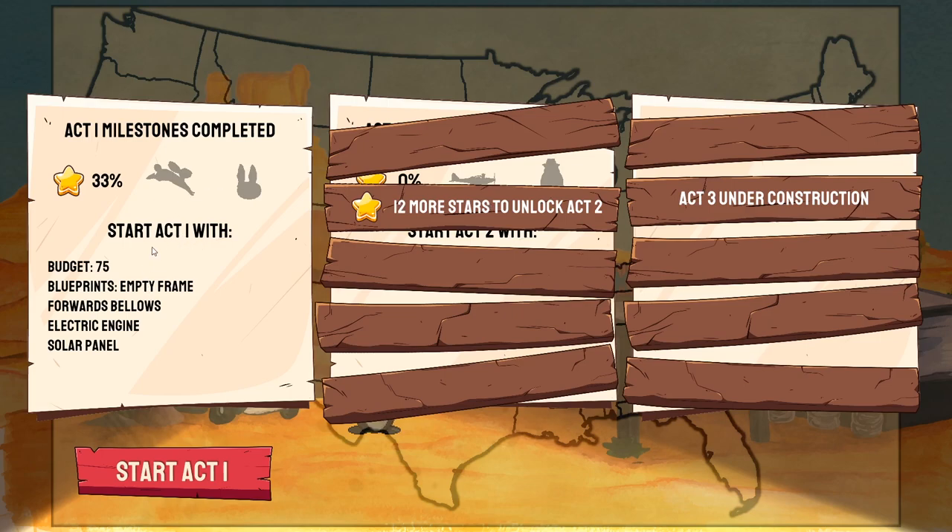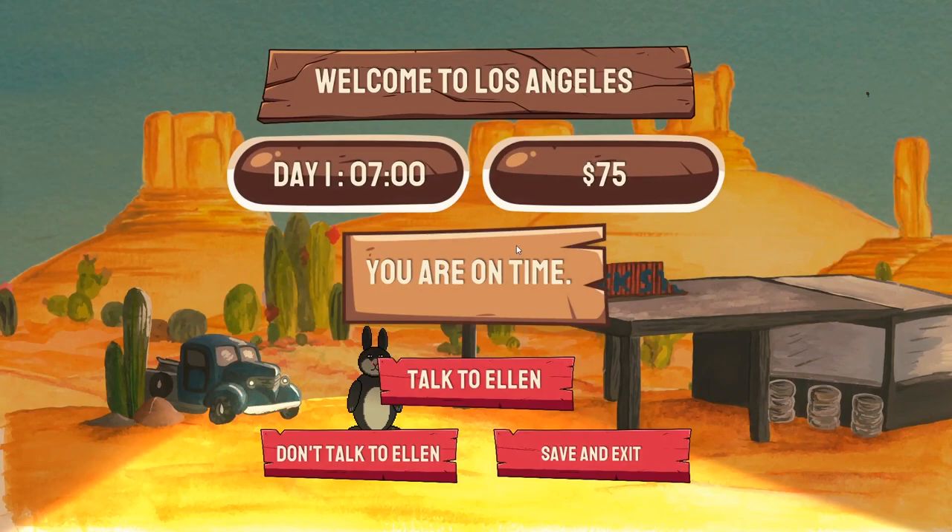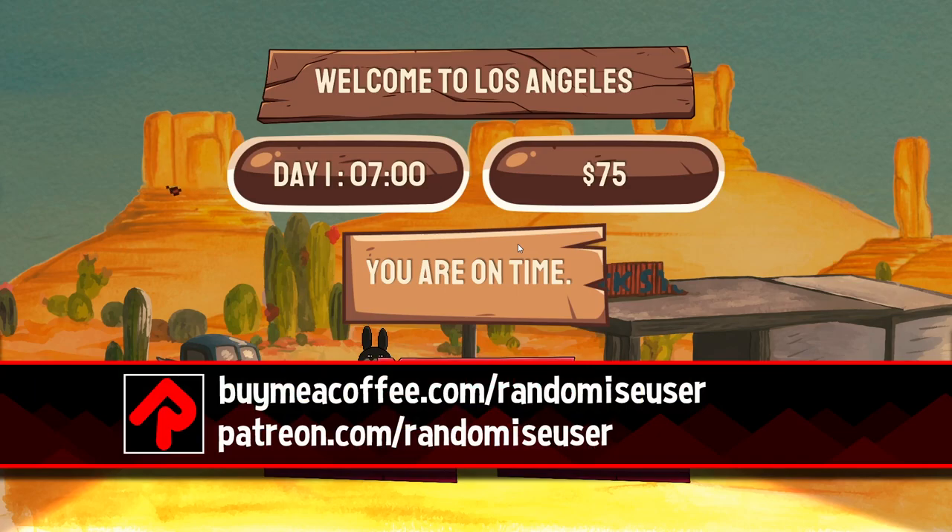From now on I start Act 1 with the forward bellows, and the electric engine, and the solar panel, as well as the empty frame. But yes, now we have to start all over again with 75 quid. So this is out now in early access on Steam. It's worthwhile checking out because I'm interested to see what people will actually build that aren't just based entirely around bellows and cannons and things. There are so many different combinations as you go through it several times and discover all what you can actually do with this - yeah, it's all very cool indeed. So do subscribe to Random Magic User to be notified when new stuff goes live about all the latest and best new indie games around. And if you want to support us, you can always buy me a coffee - the link's in the description. Thanks again, and see you next time.